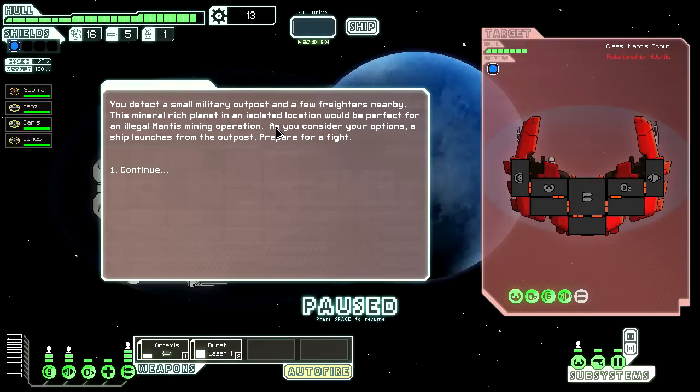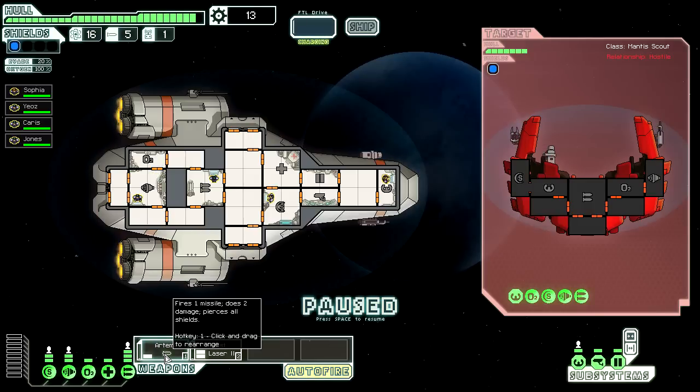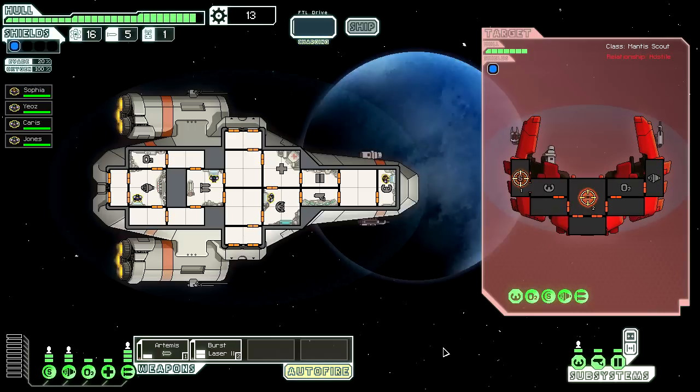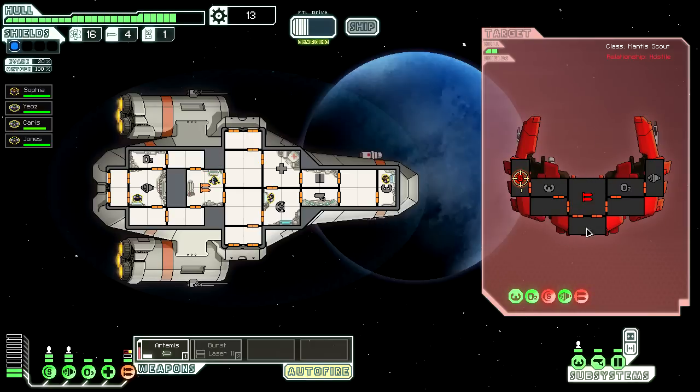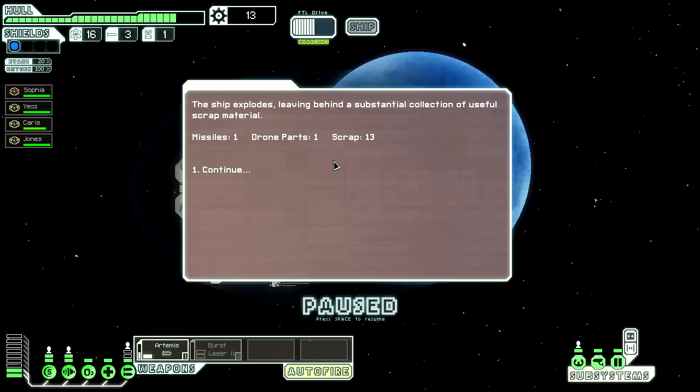A few phrases nearby — mineral rich planet, isolated location — perfect for illegal mantis mining operations. Let's fight. We'll send the missiles to the shields because they basically bypass the shields, and we'll fire at the weapon system with the first laser, which will hopefully get through once the shields are down. That laser system is pretty nasty — it goes across your ship and has a good chance of setting fire to any room it touches, so you want to be careful with that.